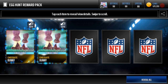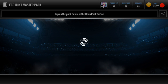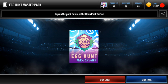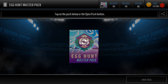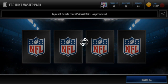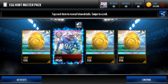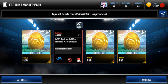Crystal egg, here I come — just kidding, I don't get gold. Egg hunt master pack. I'm gonna hit that screenshot real quick. I'm definitely gonna be using the new logo. Oh hey, crystal egg — dude I'm gonna freak out! There we go guys, got him — wow, we got him!